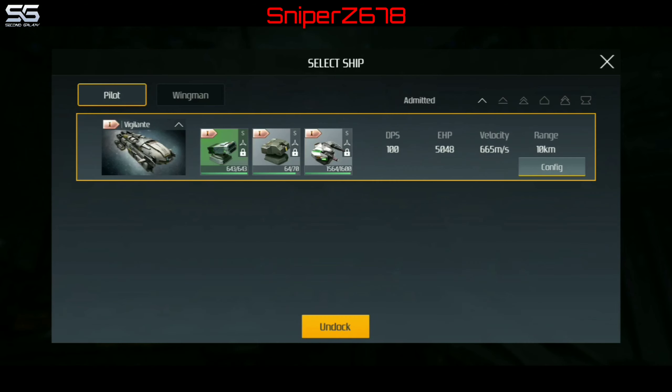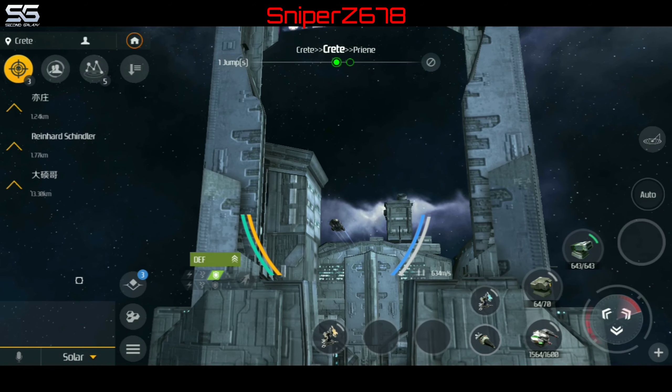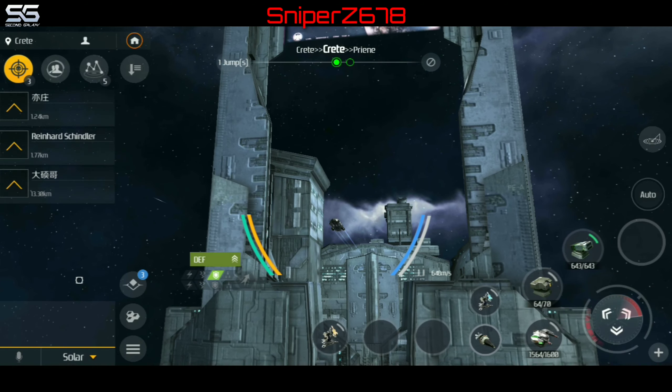Alright, so let's select our ship and undock. Starting warp engine. Commencing warp. Arrived at target location. Entered space station.